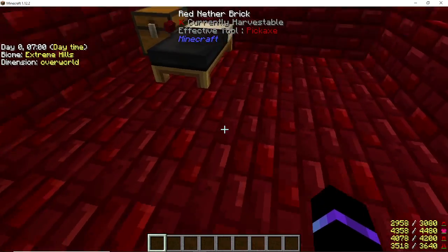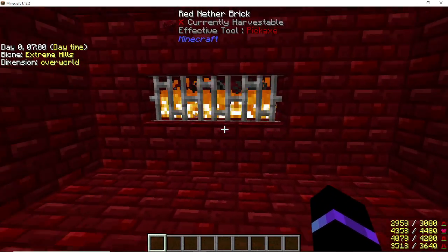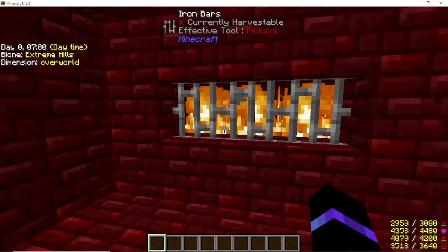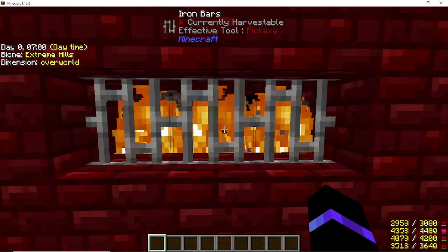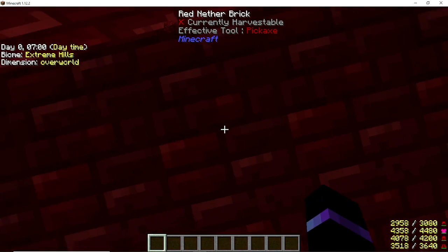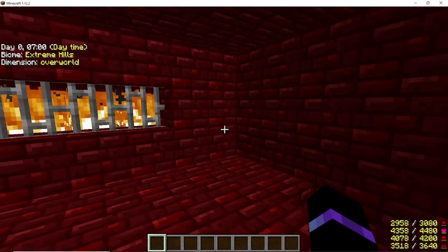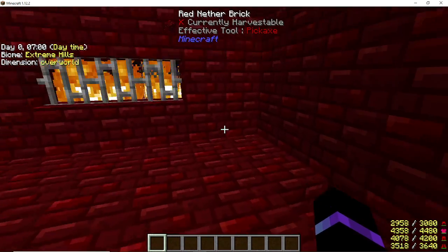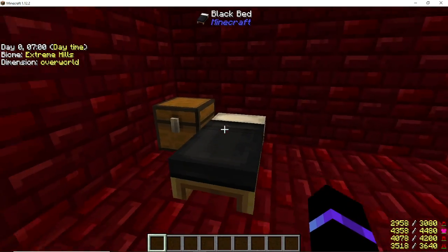You come upstairs and I did the nether brick walls and nether brick ceiling, added a bed. Over here I did the same thing with the fire — it's kind of inside the wall with netherrack lit on fire and iron bars in front. I think the iron bars give it a creepier feeling. That's the difference between his build and mine.